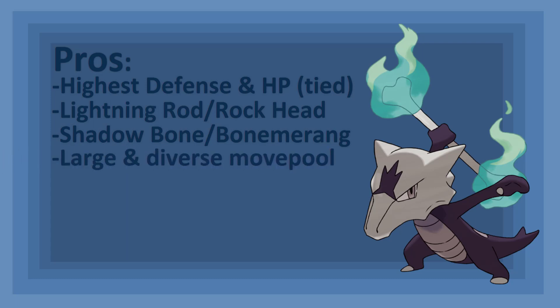Aside from its signature moves, Alolan Marowak has many physical moves to work with, which include Fire Punch, Flare Blitz, Earthquake, Thunder Punch, Brick Break, Knock Off, Throat Chop, Rock Slide, Stone Edge, Iron Head, and Outrage. It also has Flame Charge to raise its speed and Power Up Punch to raise its Attack. Despite having higher Attack, Alolan Marowak does have lots of special moves that also work in conjunction with Lightning Rod, including Flamethrower, Heat Wave, Fire Blast, Hex, Shadow Ball, Ice Beam, Blizzard, Thunderbolt, Thunder, Focus Blast, Dream Eater, Dark Pulse, Ancient Power, and Earth Power.